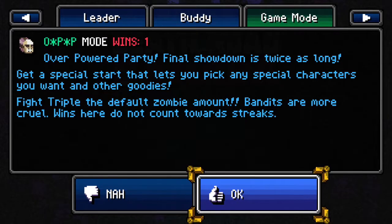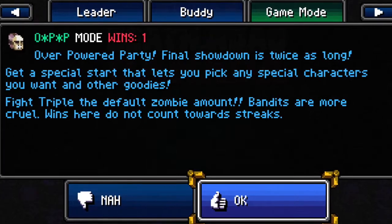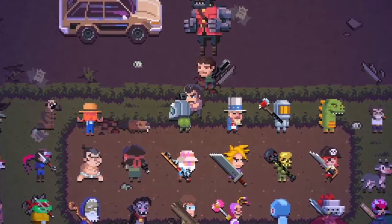OPP mode experimental characters: OPP mode is a game mode that allows you to play as any character in the entire game and more. This game mode has experimental characters that aren't usually playable and may be buggy in some cases.